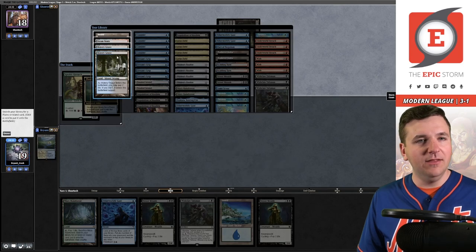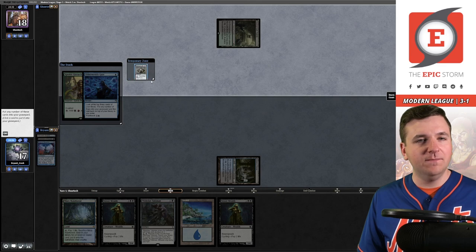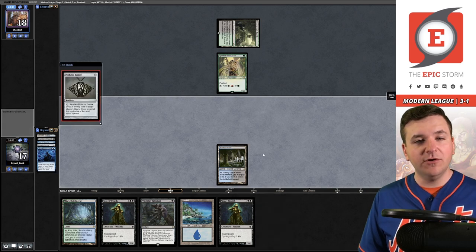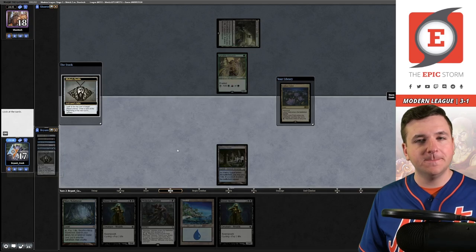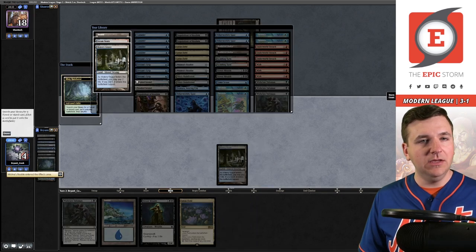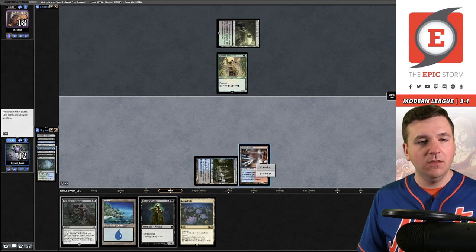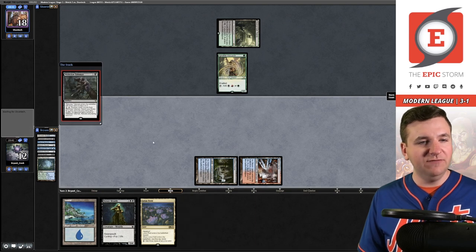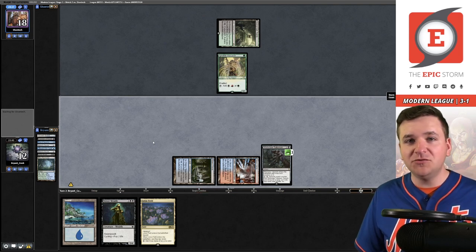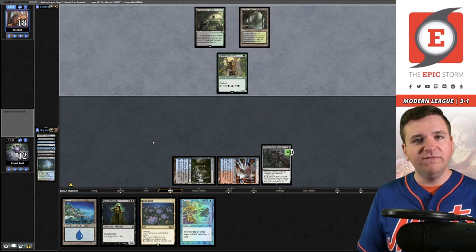What did they strand — pass the turn, don't want to give them information upfront. This is probably Yawgmoth. Ouch. Otherworldly Gaze — don't want any of this. Draw a Bobble, target ourselves, then cycle. Fetch and search out a Steam Vents — that way I don't have to tap the Lotus Field for red later. If I can draw a Twiddle for turn, I believe we have a win.